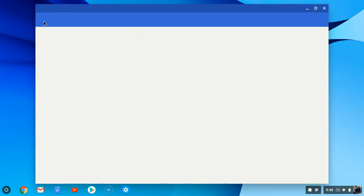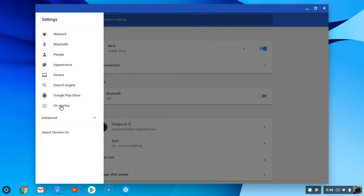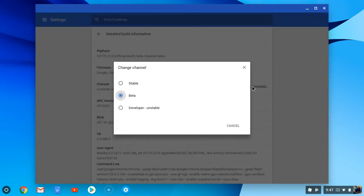First you go to Settings — it will be about Chrome OS right here, but since I put my mode in beta it won't be right there. So go to Settings and then About Chrome OS. Then go to Detail Build Information, then Change Channel. As you can see I'm currently on beta, but I already did it so I don't have to do it again.